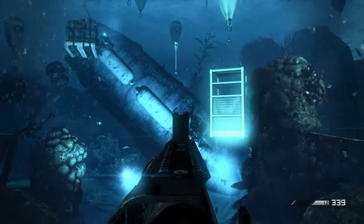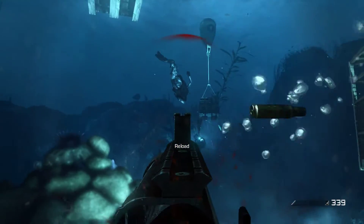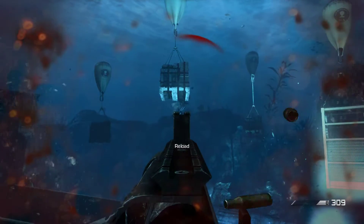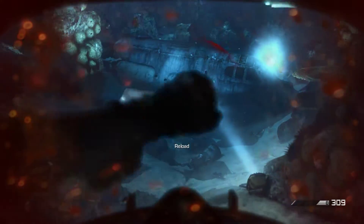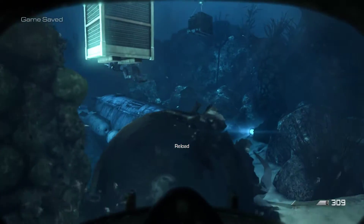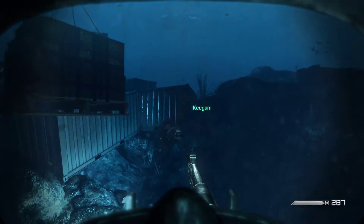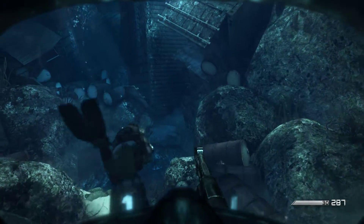Looks like they know we're here. Take her down. Area clear. RV. Looks like there's an opening through the containers. Okay, check your regulator. We're going down through the cave. Alright, we're going through the down. Keep an eye on your depth gauge.